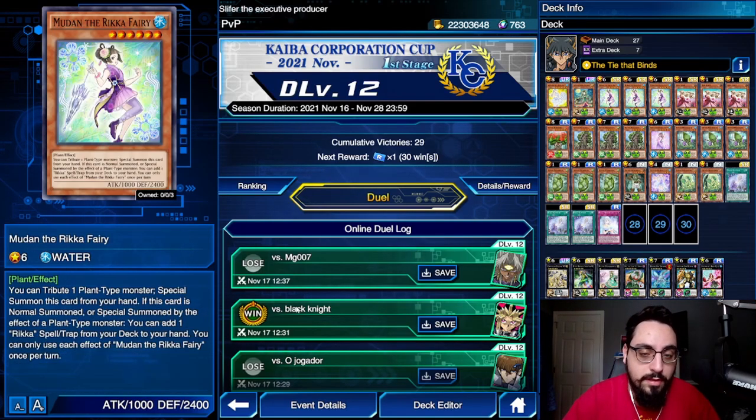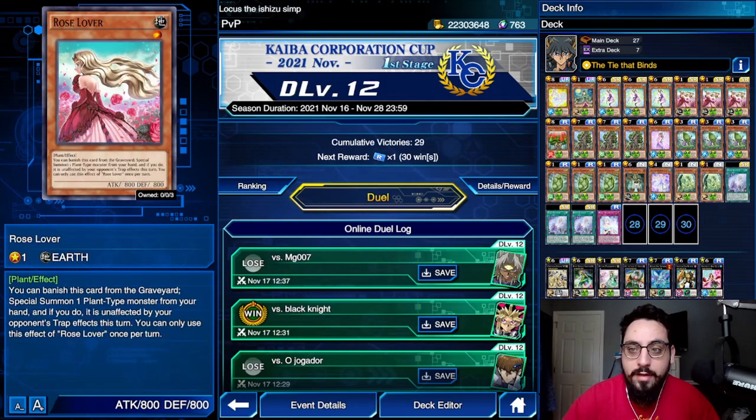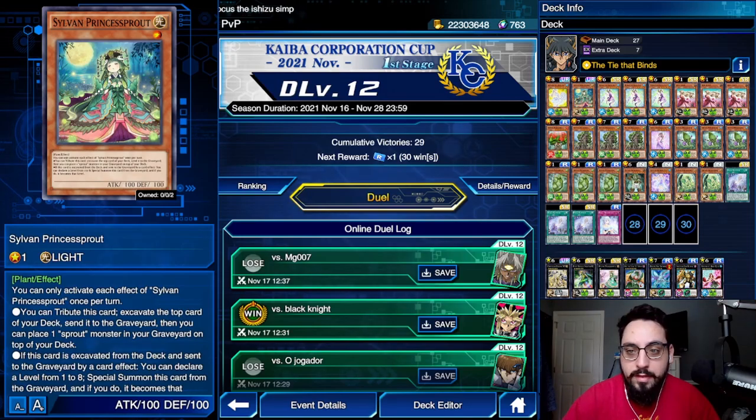Try it for yourself if you can afford it. I don't know about a free-to-play option, but there are a lot of rare cards in the main deck, and then three Mudan and one Princess Sprout — it seems to be a pretty cheap deck overall. So give it a shot. I'll catch you guys in the next one. Enjoy your coffee, enjoy the rest of your day. Remember to like, comment, subscribe. Catch you all in the next video. Peace.